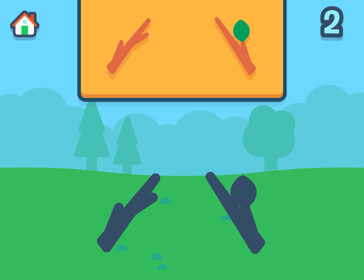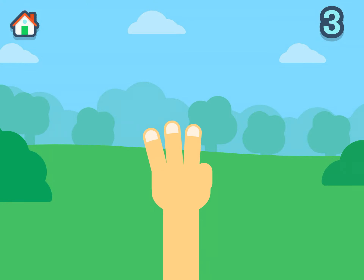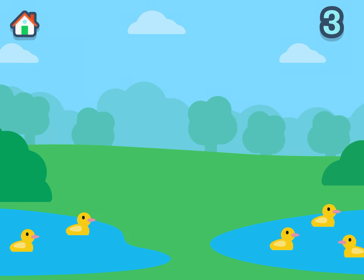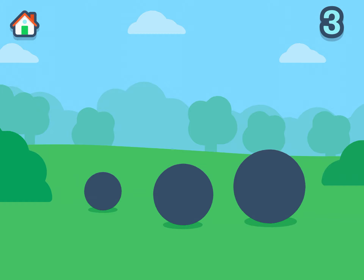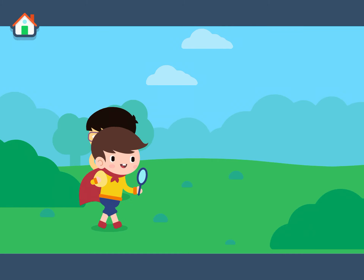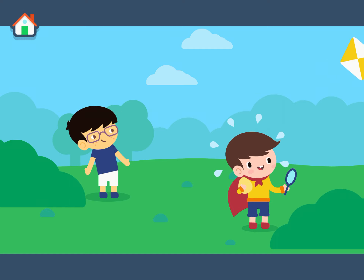Put the number two in its outline — very good! Now put two — wonderful, you're doing very well! Let's continue. Put two magnifying glasses in their outlines — wonderful, excellent! And also two eggs in their outlines — one more time. Woohoo! Finally, put two twigs in their outline. Well done! Keep it up! Congratulations!